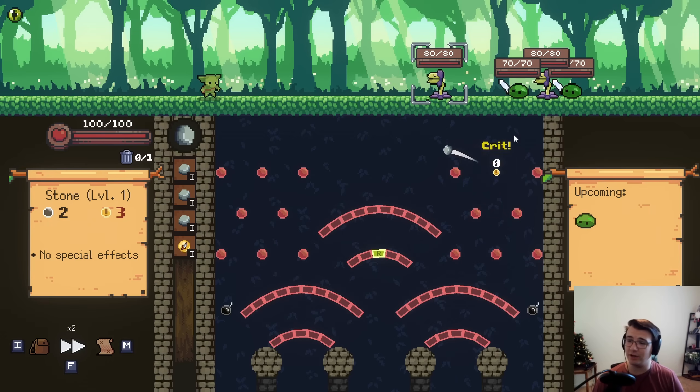Hey guys, Tyler here. Welcome back to Peggle and the Peggle Roguelike. Once again, returning to Cruciball Level 7, trying to find new combos and synergies that I haven't had before.